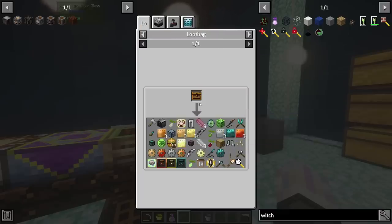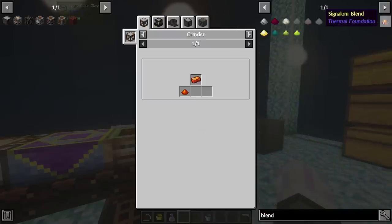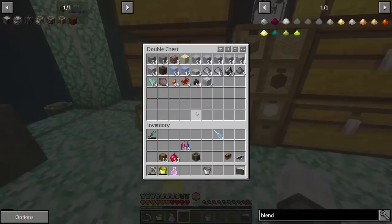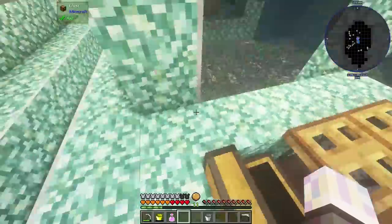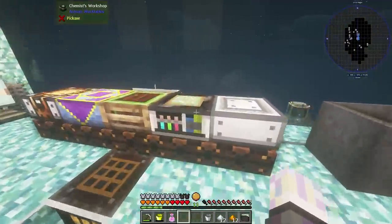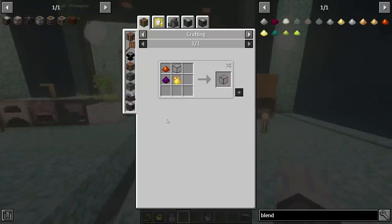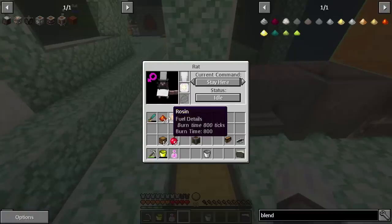Next up is the storage core. Each Easy Storage system requires a storage core — it holds the status of your inventory and can only be moved properly using a dolly. We need to make some signalium, which is crafted at the chemist with copper, silver, and redstone. Let me grab some redstone and the pulverized silver and copper, throw it through the chemist, and there we go — we've got our signalium. This has to be processed with the chef rat or an induction smelter; you can't just smelt it.